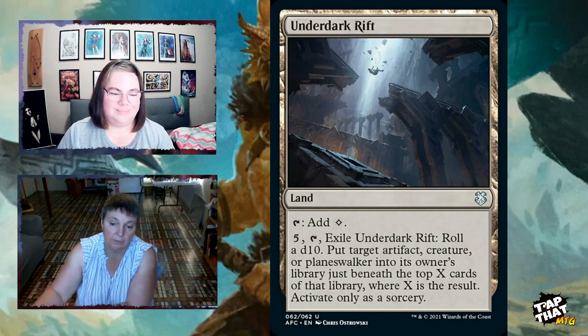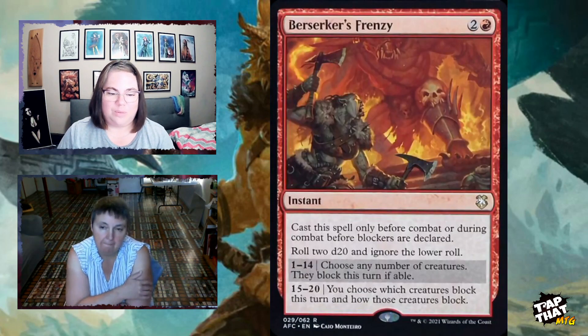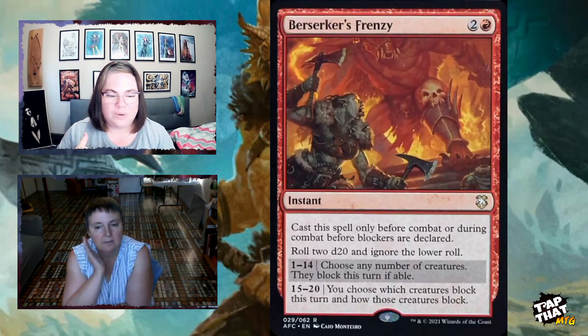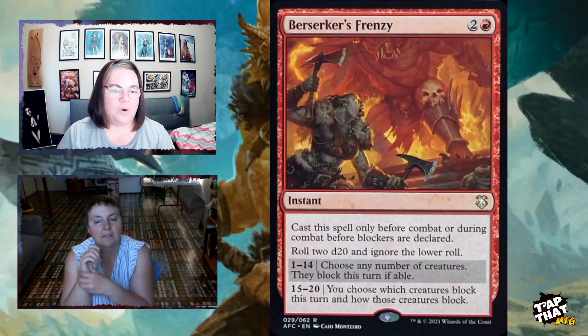Berserker's Frenzy, for two and a red, is an instant you cast before combat in your first main phase — before blockers are declared. You roll 2d20 and ignore the lower roll. Then you can choose any number of creatures that block this turn if able, or choose which creature blocks and how. You can essentially force opponents to block with something they didn't want to, though normal flying/blocking rules still apply.